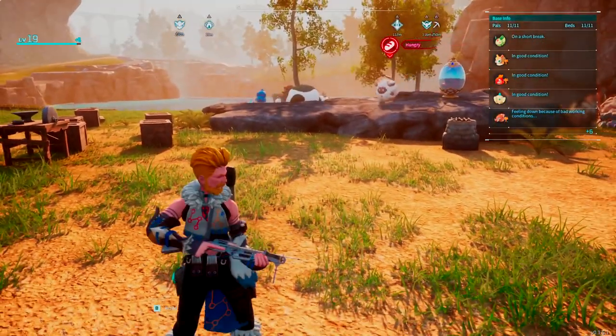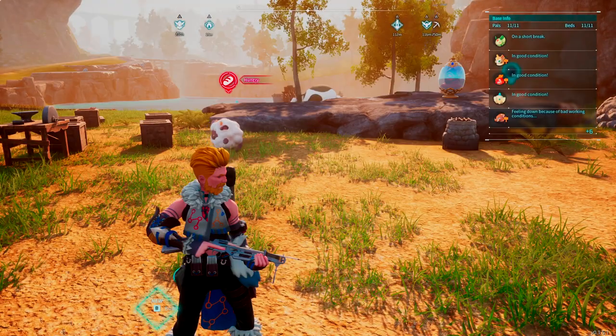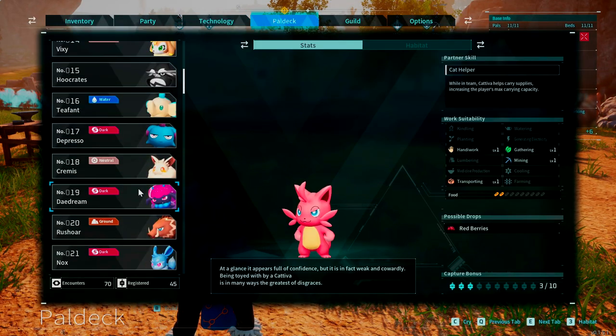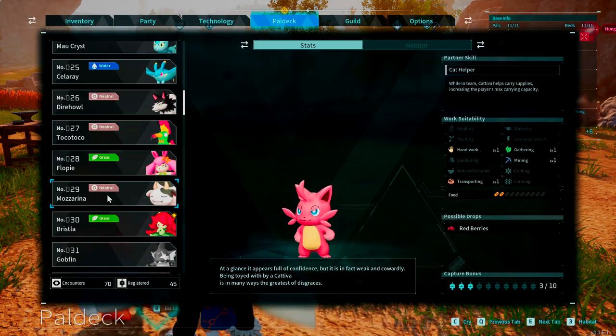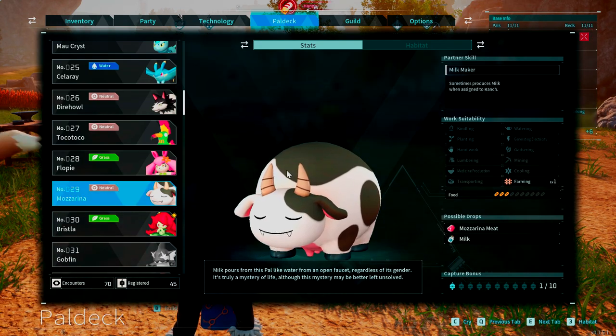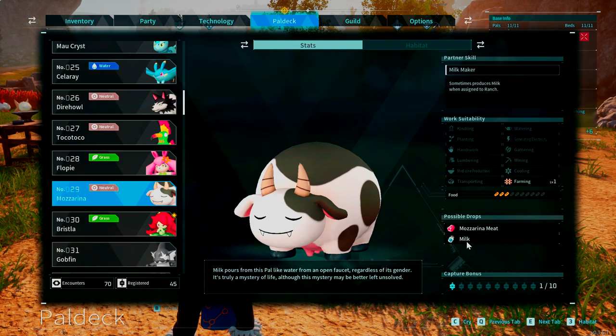Mozzarinas — if we go to their Pal Deck — they are neutral types. They're not the hardest things to take down. So obviously if you capture them or defeat them, they also have a potential of dropping milk. So that's always a thing you can do too — you can just go out and hunt them down and get them for their milk.